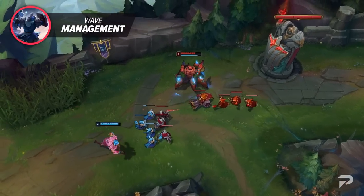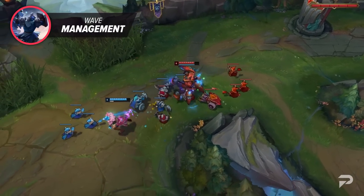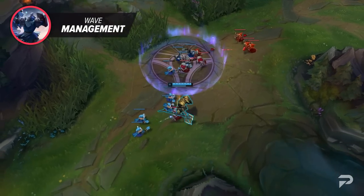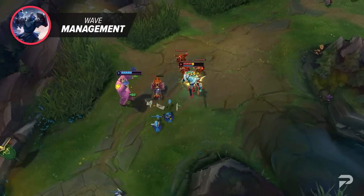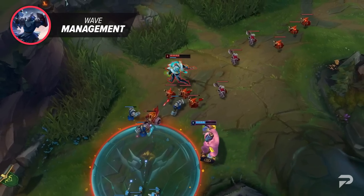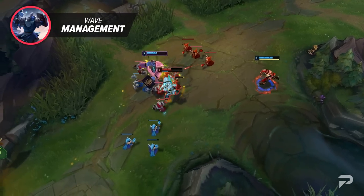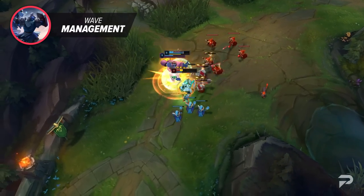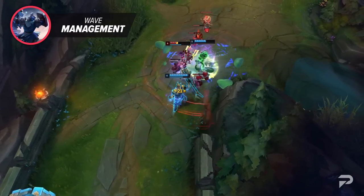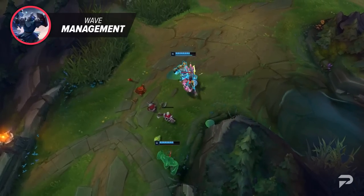Just like stronger laners can mess up wave management by accidentally AoEing the minions while trading, weaker ones can do the same when trying to get some CS. Say you're playing Nasus and the wave is in a perfectly neutral spot in the middle of the lane. You really want to get some last hits, but your opponent is between you and the wave. You throw out an E, you get the one CS, but also inadvertently cause the lane to push in the other direction because you also hit the other two healthier melee minions. Now the wave is pushing to your enemy's side, and the lane just got way harder to play. You're now in a spot where the only way you can break your foe's freeze is to get your jungler to bail you out.